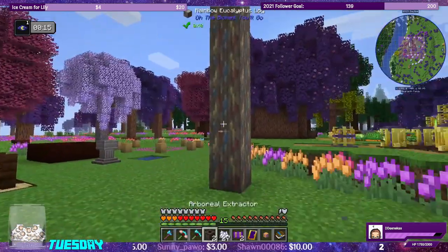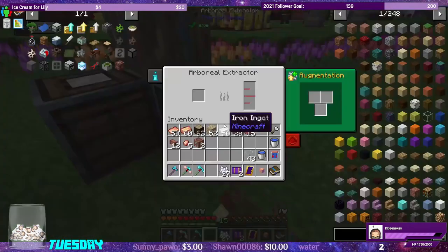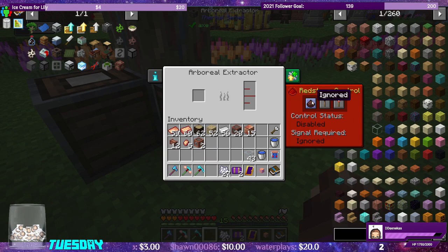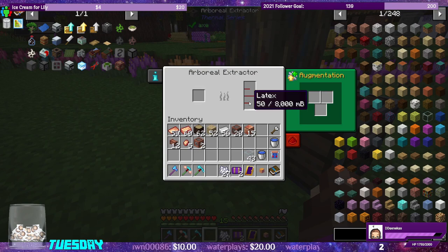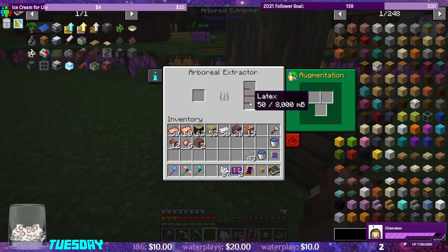We're going to attach the arboreal extractors on the sides and they should start working. I don't think these guys need power — redstone control is ignored. It is generating latex now at 50 millibuckets.